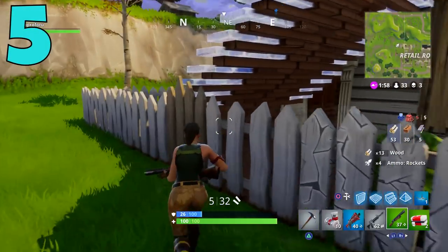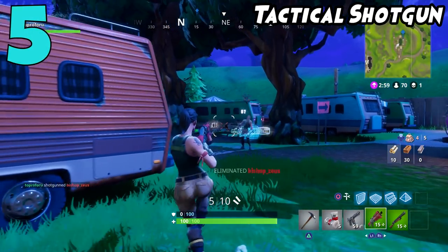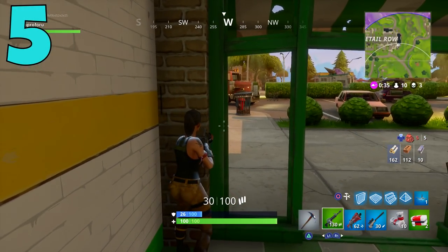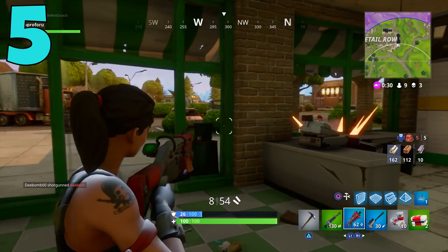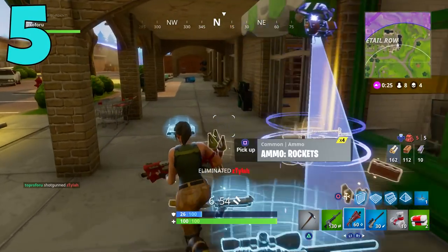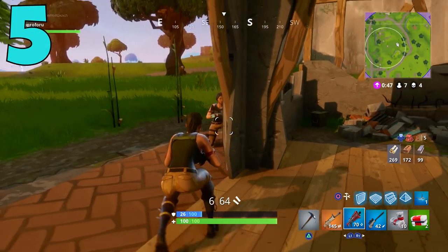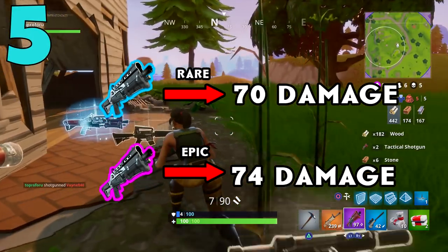Coming in at the number five spot, we have the Tactical Shotgun, and we're focusing on the rare and epic versions because those are absolutely amazing. Let me know in the comments: are you more of a pump action player or a tactical shotgun player? For me, I have to go with the tactical shotgun. The pump action is good, but I have really bad accuracy, so the tactical is the gun for me.